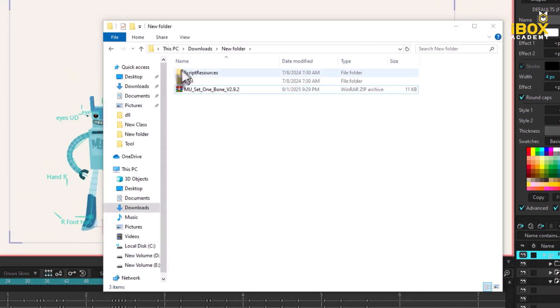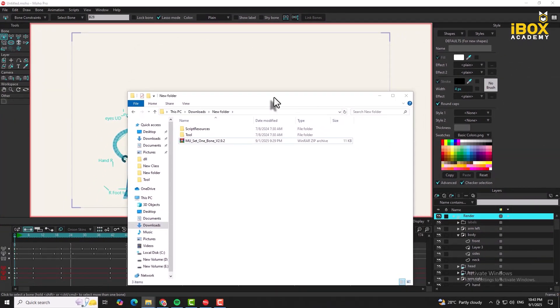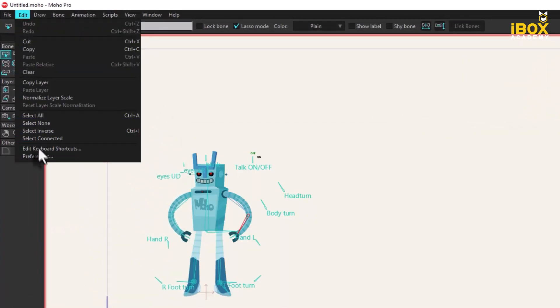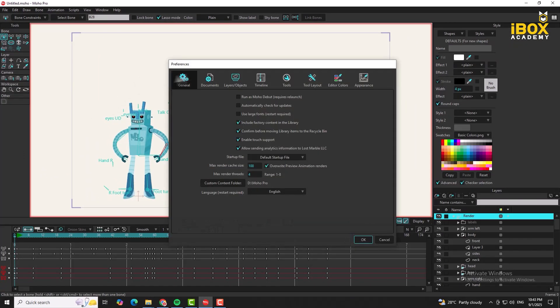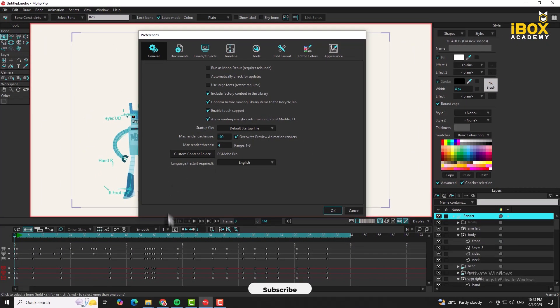Extract the file. I need the MoHo — custom content folder. Go to the MoHo again, nothing is done yet. Pull on a minute and edit the world game preferences. The main method — custom content folder, right. Then close it.